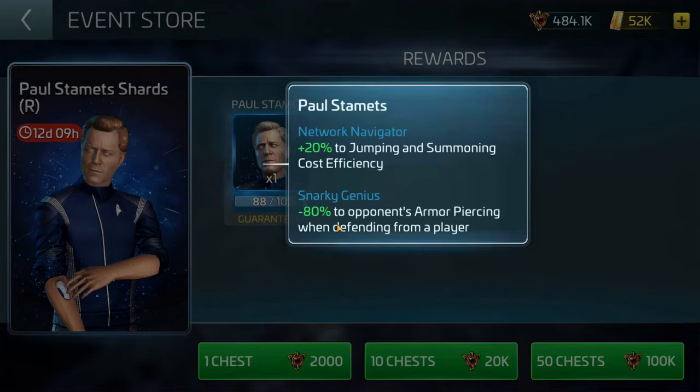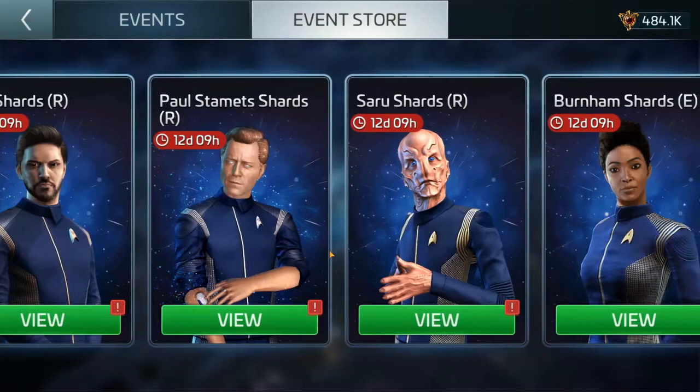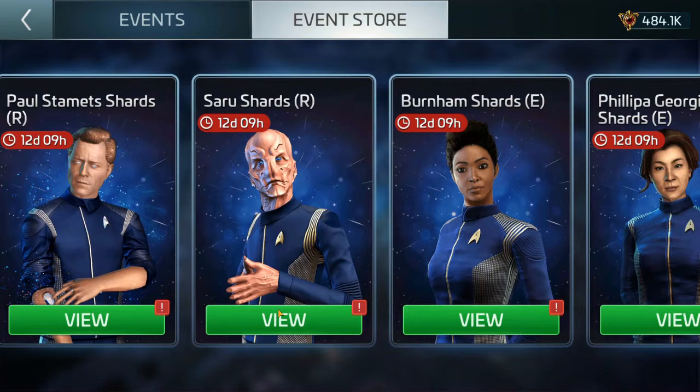Paul Stamets shards — I think he has the ability to be a fantastic officer, especially on the Coffin, which is a battleship. What does a battleship rely on? Armor. He gives minus 80 to the opponent's armor piercing when defending from a player. I think he's going to be a really good officer. I haven't had a chance to play with the Coffin yet.